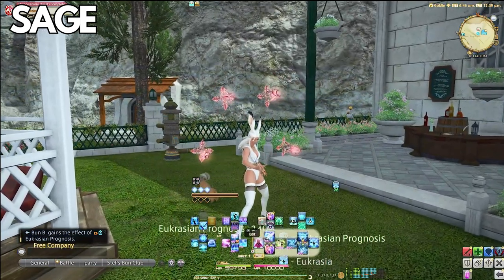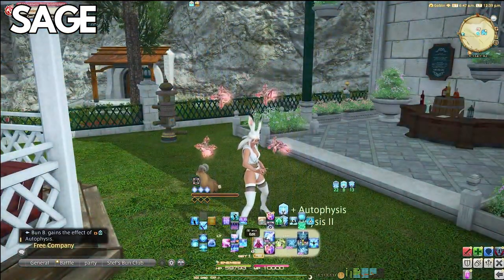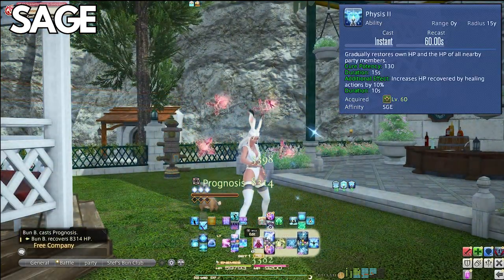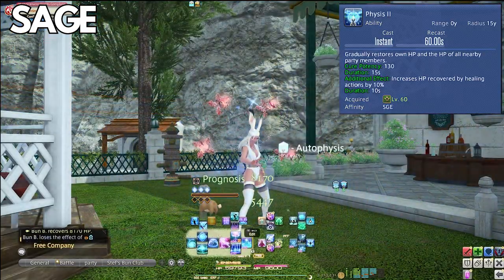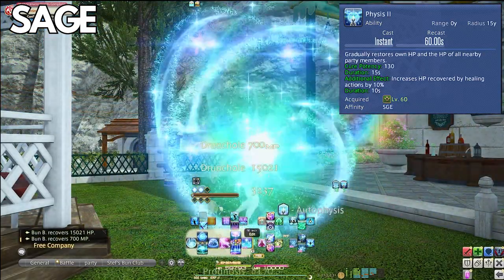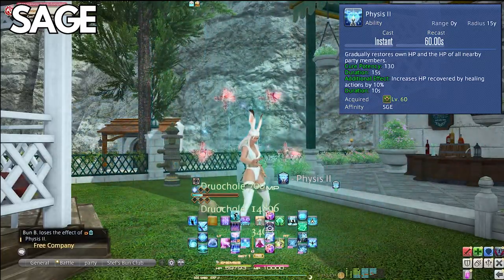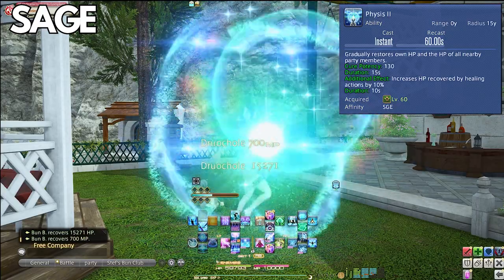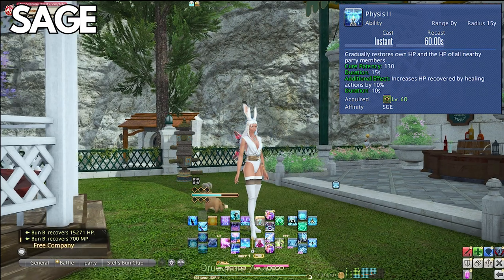Sage is really where the culmination of all this shines — and I'm not biased as a Sage main — but Sage is strong, and the main reason is due to Physis 2, gained at level 60. You're taught very early to keep regens up, but there's more to it than that. Physis 2 applies HP recovery by healing actions by 10% to the entire party every 60 seconds — and that means all of your healing abilities from Sage get buffed every time.